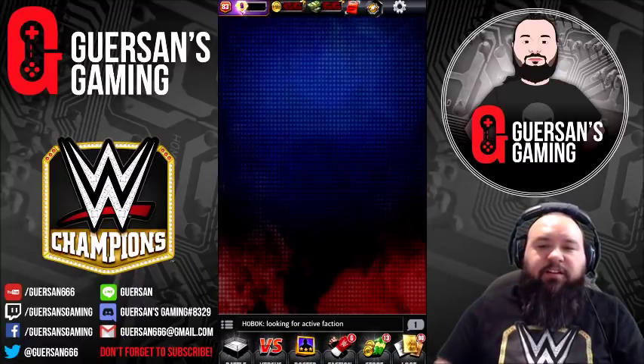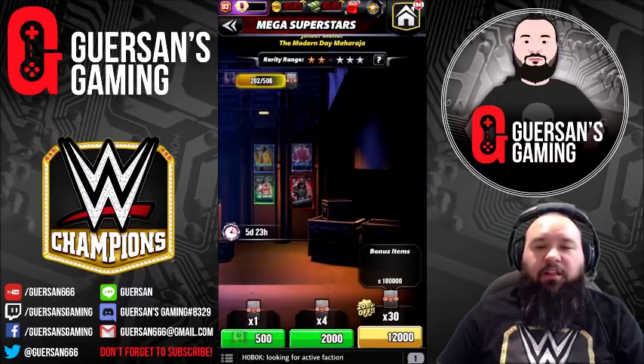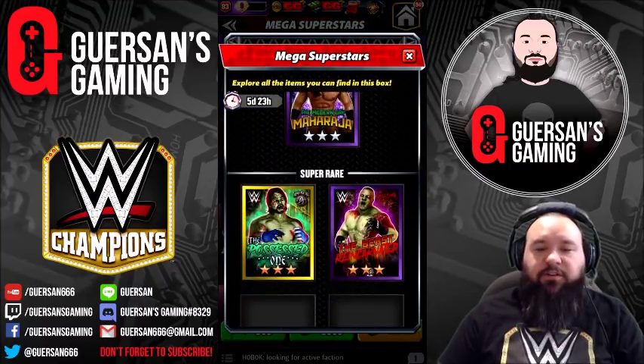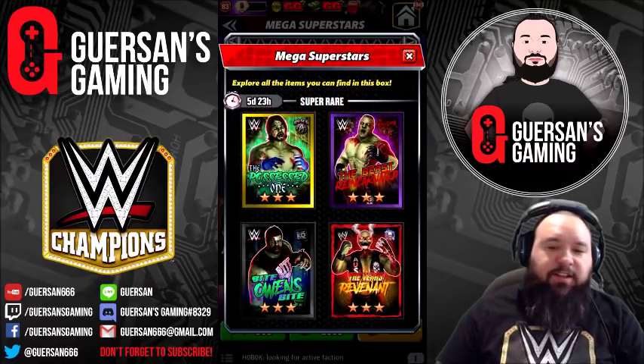Hi guys, there's a new Mega that is available — it is Jinder Mahal. Along with him, Mahal is the one you can get as a 3-star silver, but the 3-star bronze are the 4 zombies.